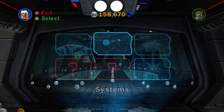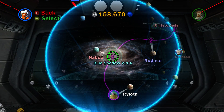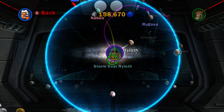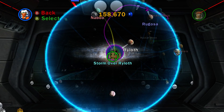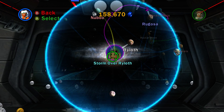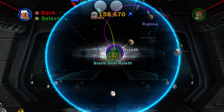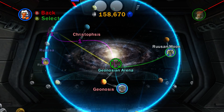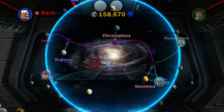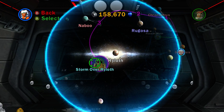I just played a different save file throughout the first entire level, which is quite a long level, and I didn't see any lagging. But as soon as I got on the ship at the end of the level - like after I'd completed the first level, the Genosian Arena - it started lagging. And I don't know if that was just a save file thing or what.